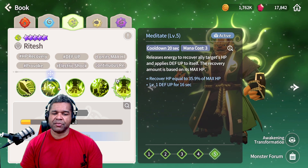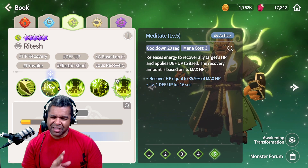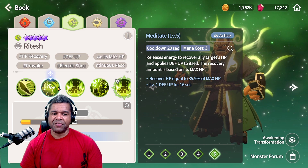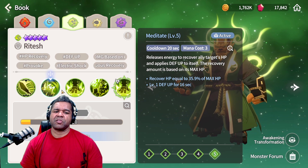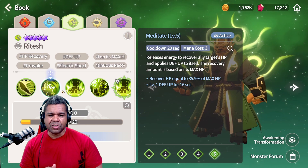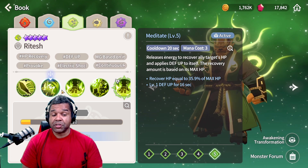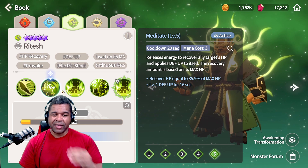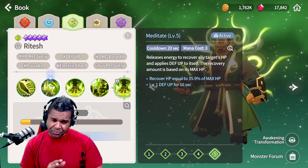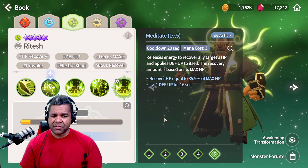The second skill, or the first active skill, Meditate — similar to the version in Sky Arena, but a little bit different. This one's gonna recover the ally target's HP and applies defense up to itself. Recovery amount is based on the monster's max HP, so there are a couple of good things going on and a couple of bad things going on. The amount of heal that it provides to your ally is based on the max HP, which you're gonna be building in a relatively tanky fashion.